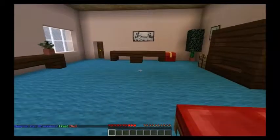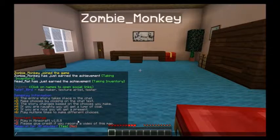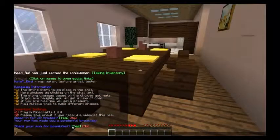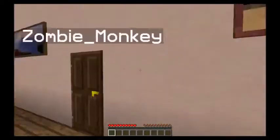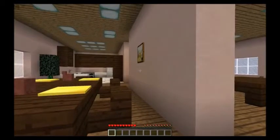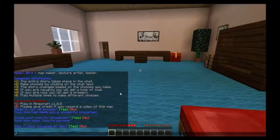Here we are — we've got a choice. We can sleep in for 30 minutes, yes or no. There's ZombieMonkey — he's also invisible, which is rather interesting. I'm going to say no. Let's open up the chat. We're going to click yes — thank my mom for breakfast. My mom says you're welcome.